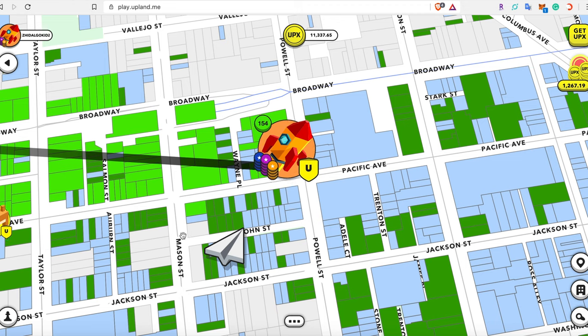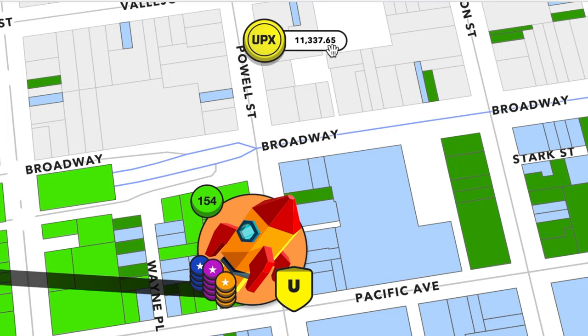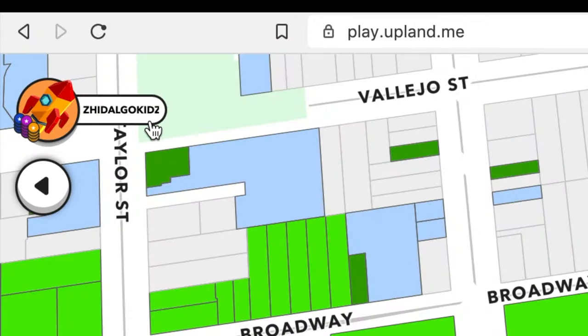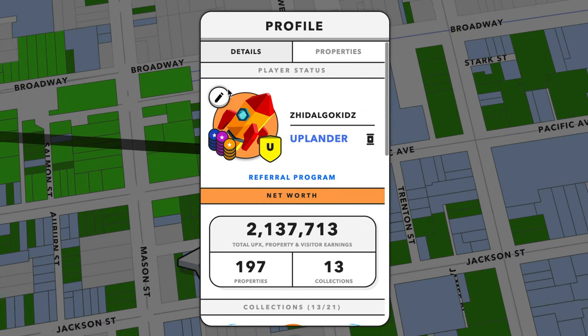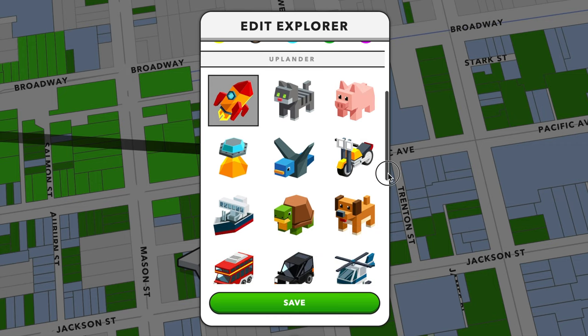Now that we've seen our explorer and the properties around us, we'll go into the button functionalities within the game. Directly above us we see how much UPX we currently own. On the top left we have the icon of our explorer, which shows our profile. This button allows you to edit your explorer — you can change the background color or your Uplander avatar.